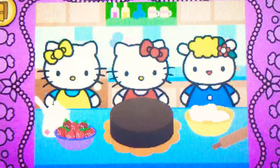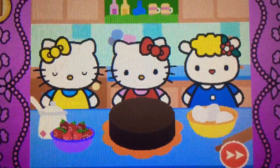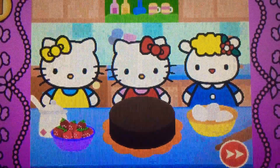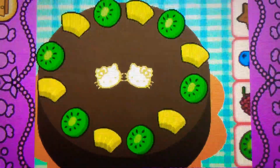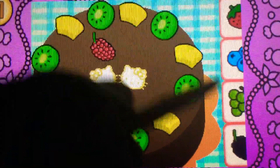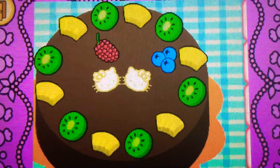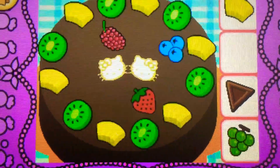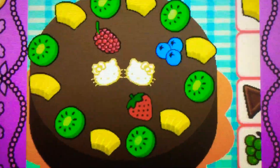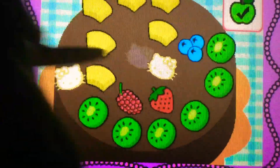Yum! Hello Kitty and her friends think the food is delicious. Hello Kitty and her friends would like some more. Help Hello Kitty decorate the cake. Drag the raspberry on top — correct! It's a raspberry, it's red. Drag the strawberries on top. Yes! Drag the strawberry on top of the cake. Cool, it's a strawberry, it's red. It's bonus time! You can drag to rearrange the toppings. Tap the check mark when you're finished.